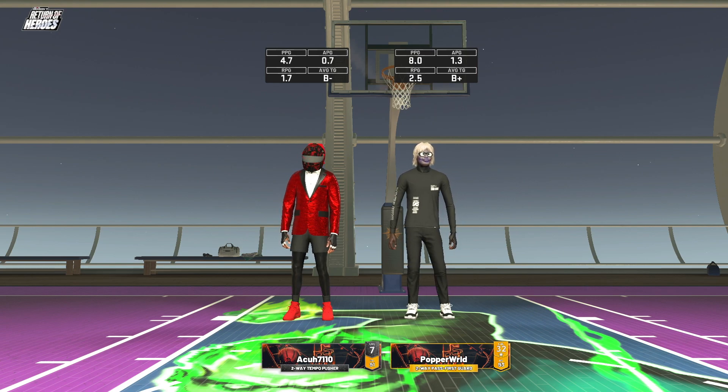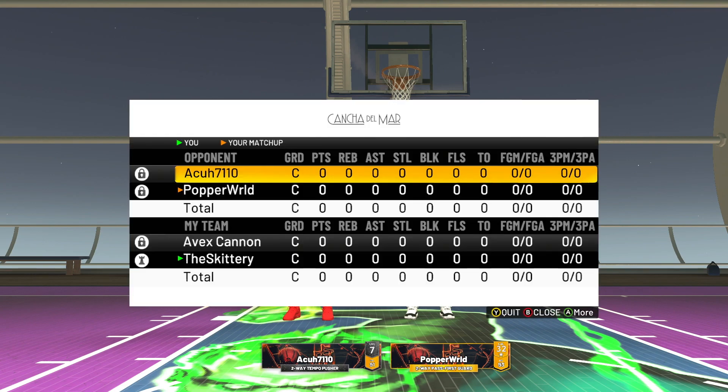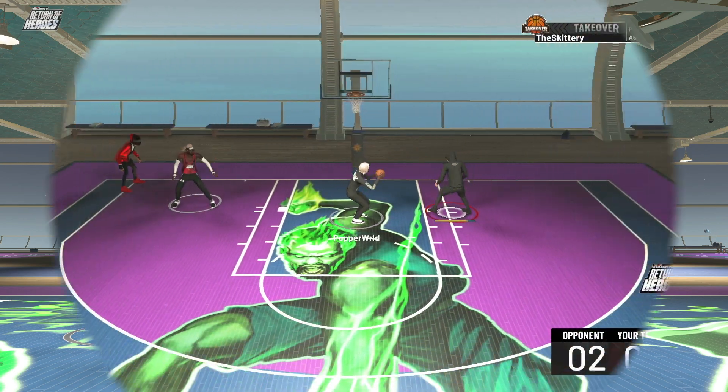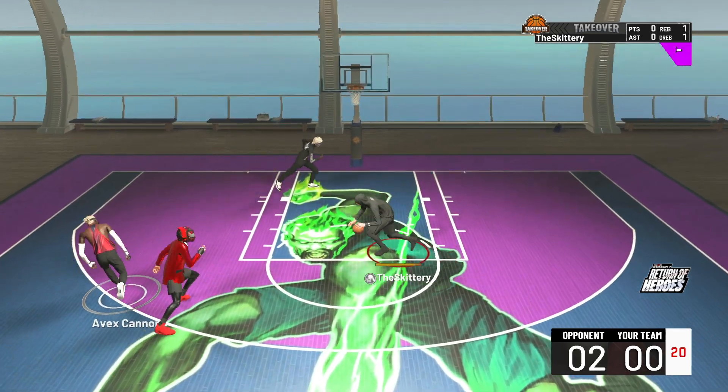All right y'all, here with game one. As you can see, we got a two-way tempo pusher and a two-way pass-first guard — so double locks. But to be fair, that's what we're running too: 99 Play Glass, 97 pure lock. Let's get right into it. Track ISO, bro. Come on. Stick with your lockdown ways.